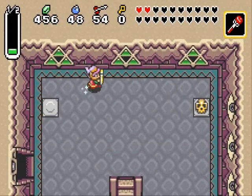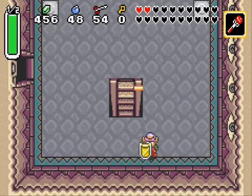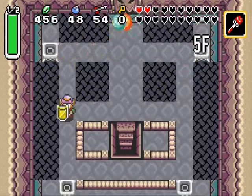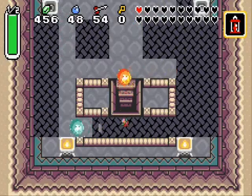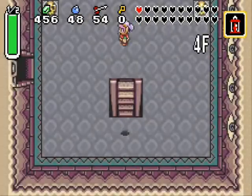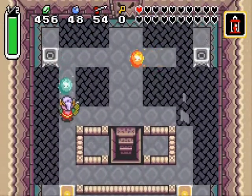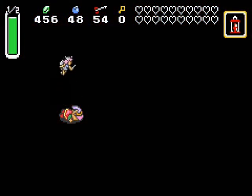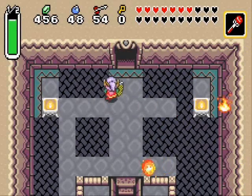I'm on my last set of hearts - fantastic. I still have my two fairies so I think I will not use any potions, but I have to watch out for my health here. This does not look good. This is just leading up to a Moldorm, isn't it? Let's try this again - the right pod this time. He's gonna hit me, it was bound to happen. Yes - bring me back, fairy! I can't die just yet, I still have to save the world.